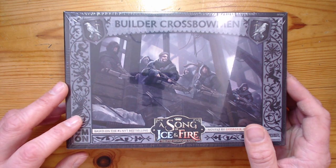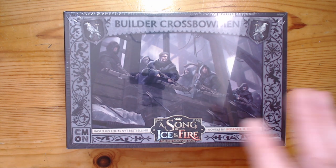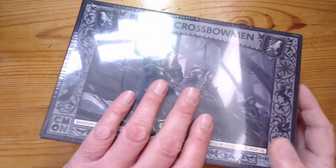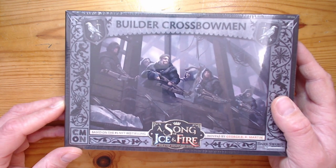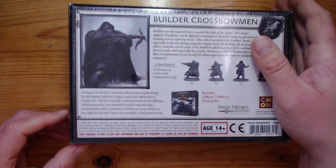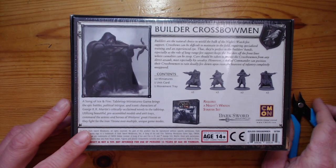There's one still in the post which hopefully will arrive before tomorrow, or there will be proxies. Anyway, we're looking at the Builder Crossbowman, which is a 7-point unit in the game. Your standard point game is 40 points, so 7 points is quite a big chunk of your army. And they need a 3-point attachment to get maximum effectiveness, so you're actually spending 10 points on this unit.